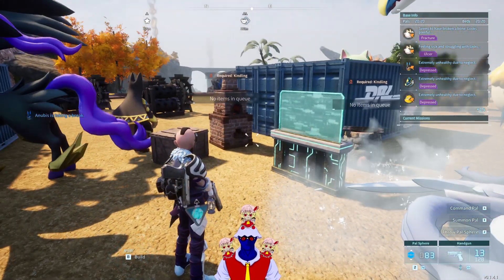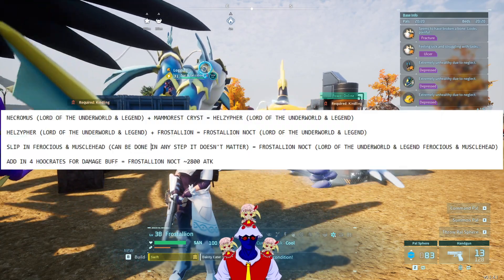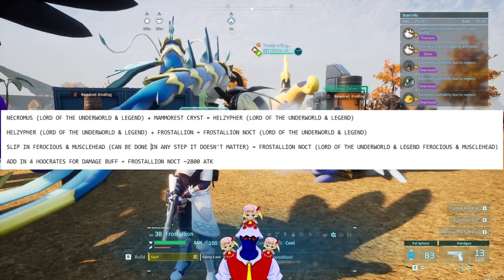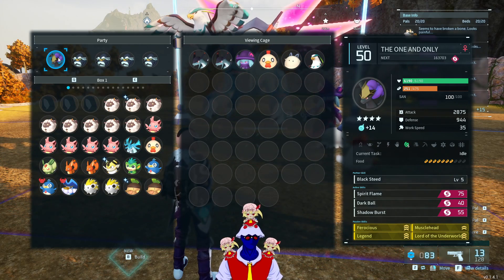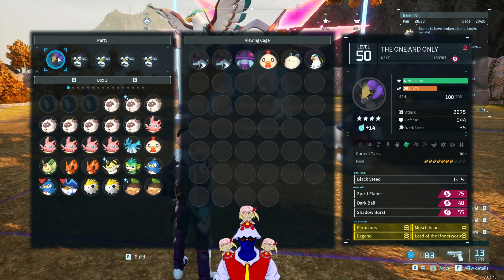This is probably the craziest Frostalian Noct you'll ever make. If you don't want to waste your time, here's a notepad of all the information you need. If you want to watch it more in depth, here's how you do it — you are basically making a Frostalian Noct with Ferocious, Musclehead, Legend, and Lord of the Underworld.